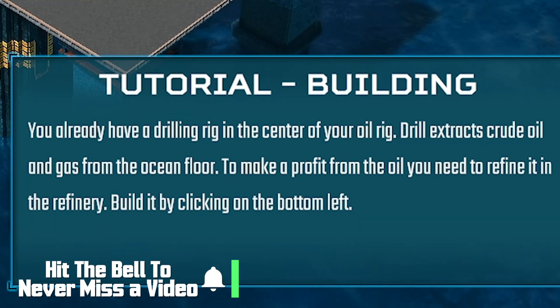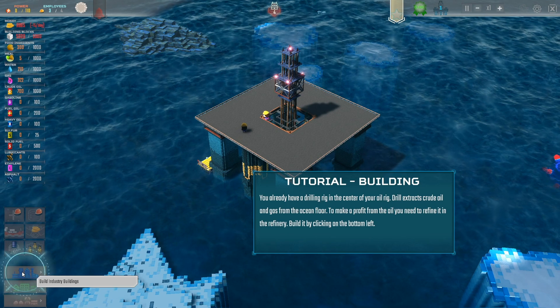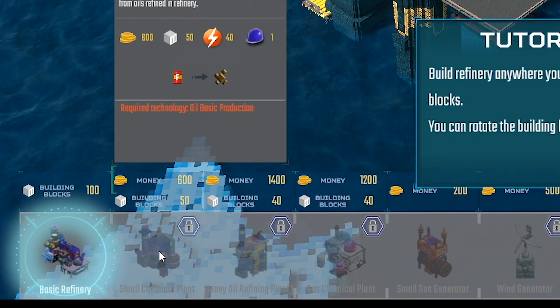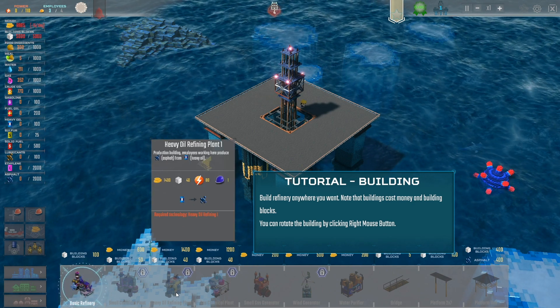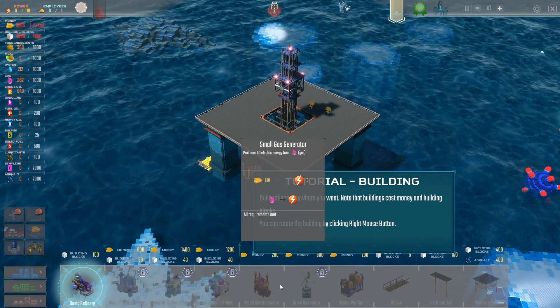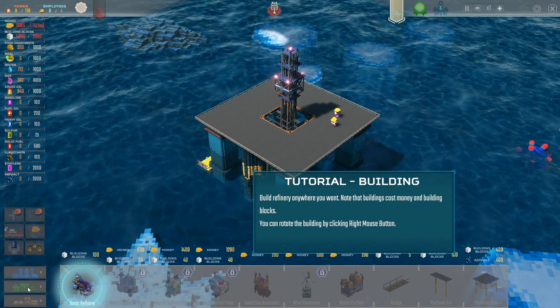To make a profit from the oil you need to refine it in the refinery. Here it is right here — the refinery, industrial buildings. Look at all this: small chemical plant, heavy oil refining plant, small gas generator, water purifier, bridge platform.